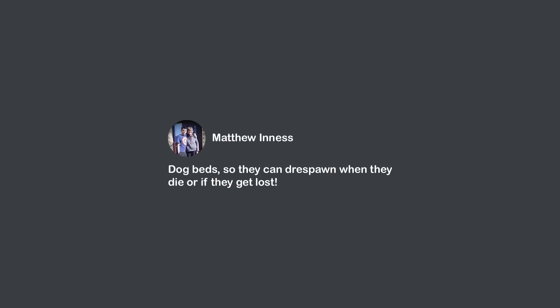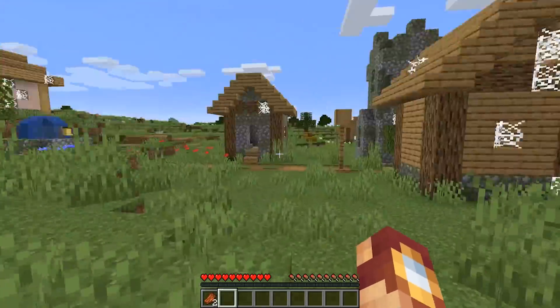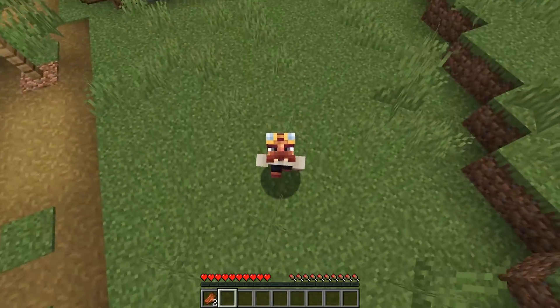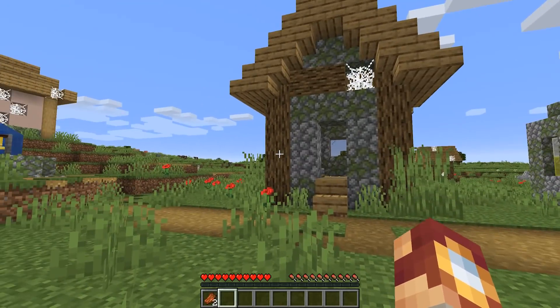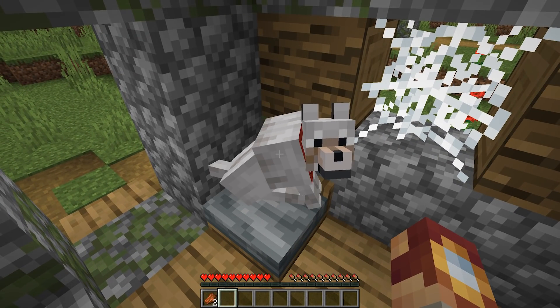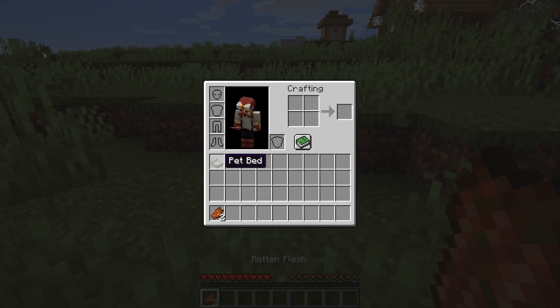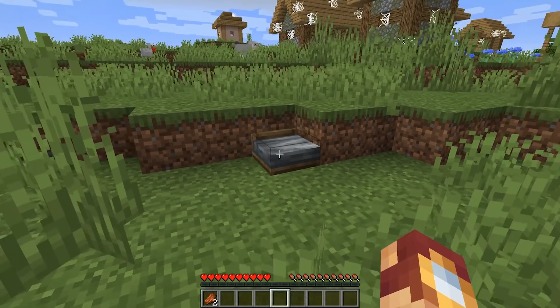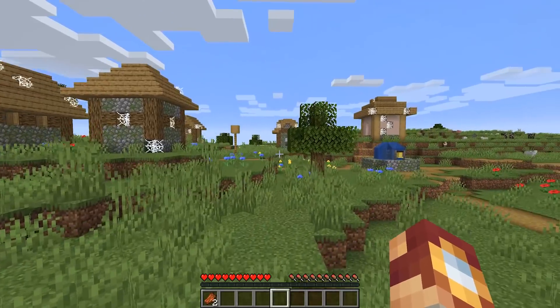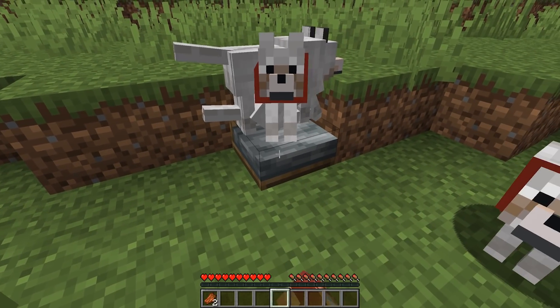Matthew's idea was dog beds so that pets can respawn when they die or if they get lost. When you've just fought a valiant battle against zombies and lost not only your villager friends but even your pets — your loved ones, your best friends — it's a very sad event. So it would be great to be able to respawn them using a pet bed. That pet will link onto it like a villager does to a profession block, and anytime they're lost or if they die, right-click it and they'll respawn.